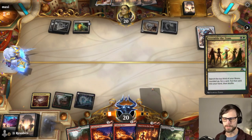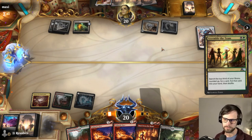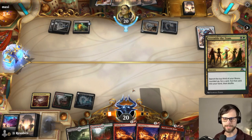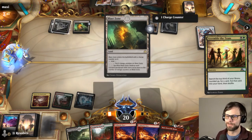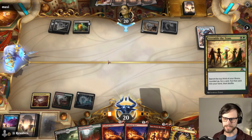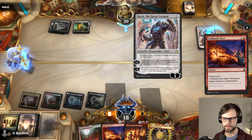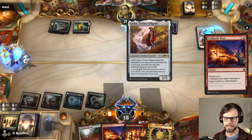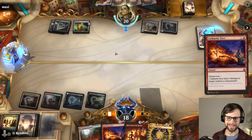We can also just Cathartic Pyre this — we are going to assemble the team. I do think it's just Mizzix Mastery; I don't think we have to over-concern ourselves with that. Let's pay two here. I'll go ahead and just basically bolt this to get Karn off the field — I don't want them to have an extra planeswalker. Chances are they are just going to run Golos out, which is fine actually, because of Invoke Despair or Casualties. Either way, I think Casualties is probably our best bet.